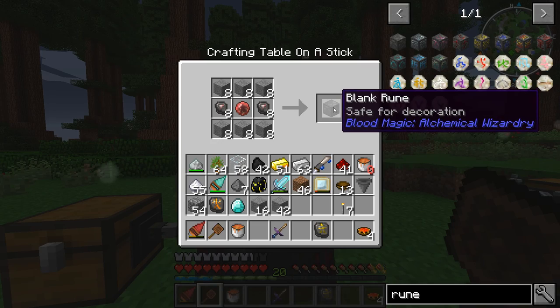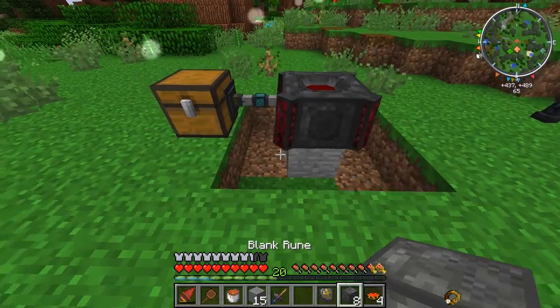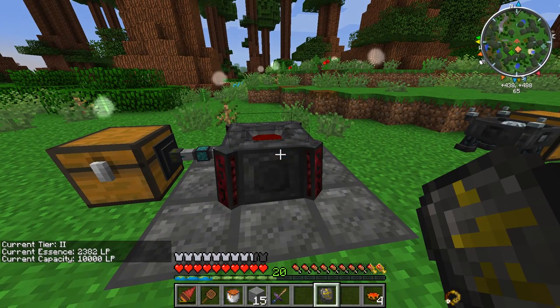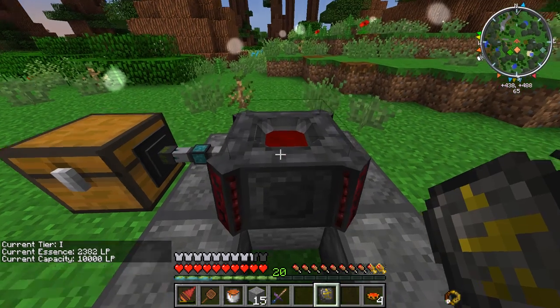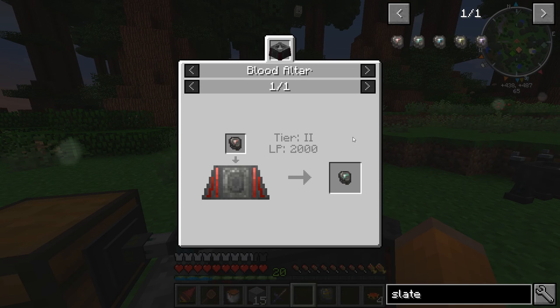I'm going to need eight blank runes. If we go ahead and set these around our altar, we'll see in the little tooltip that we now have a tier two altar. It looks like they hold the same amount of LP, but just know it's a tier two and we can craft a lot more things with it. We now have access to reinforced slates, which we can use to make some better sigils.